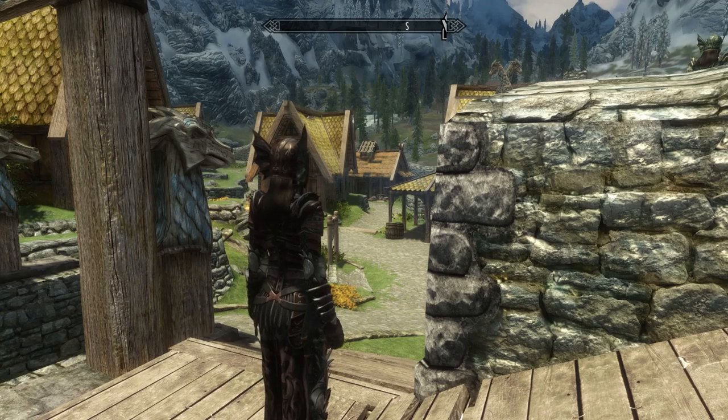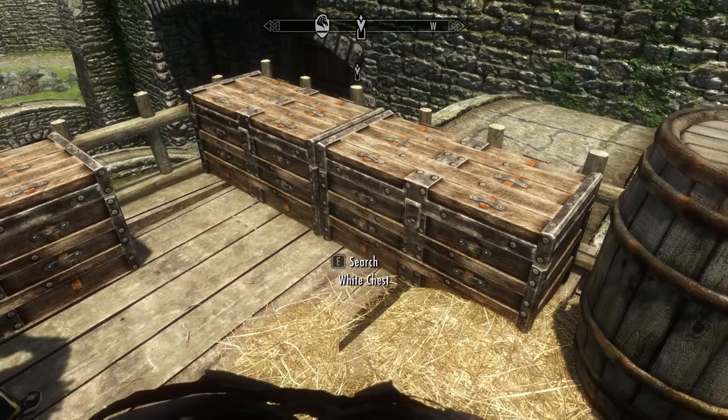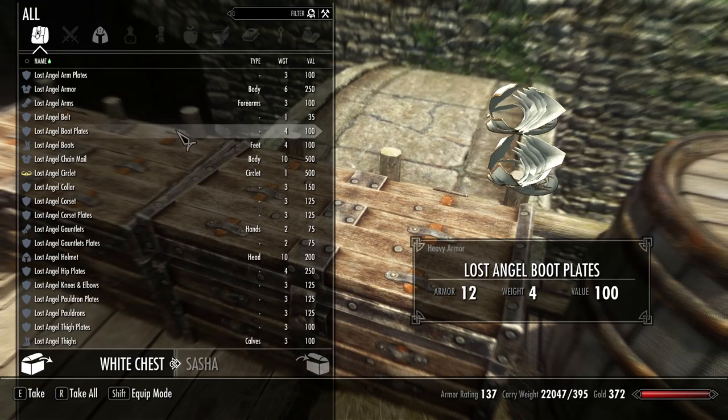The armor of Dragon Champion can be found at Whiterun on top of the guardhouse. There are 6 chests, one for each color. There is a complete set of armor in each of the chests.